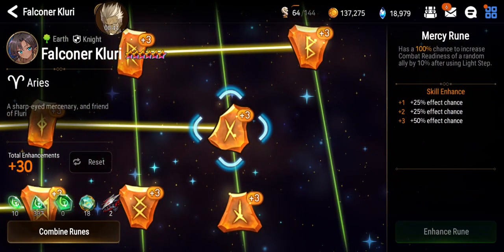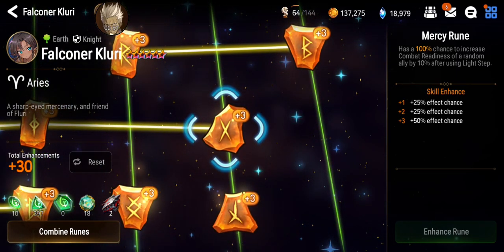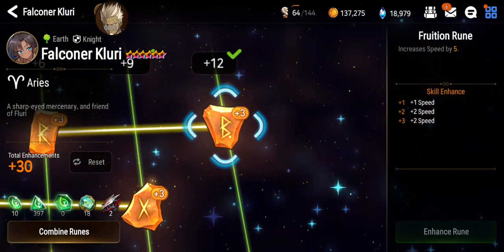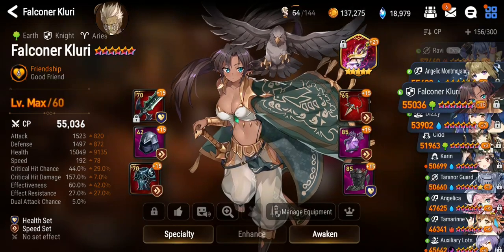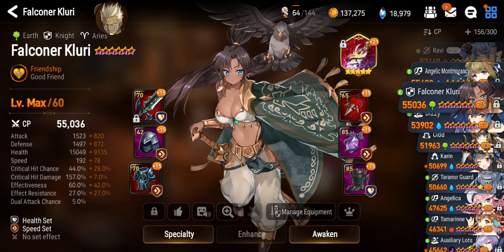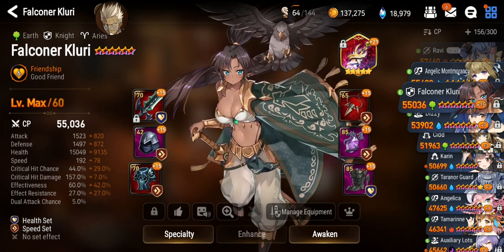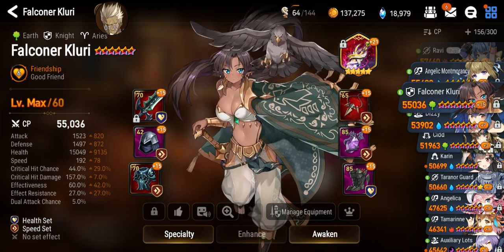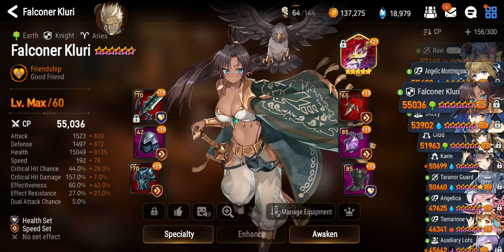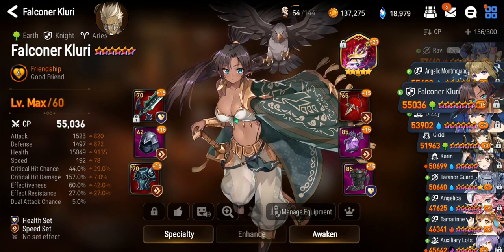Another reason why Flurry was good is that she is able to grant combat readiness to a random ally. She's a tank that grants combat readiness and she's able to grant a huge amount of combat readiness to herself as well. Her base speed isn't very low either — calculating it out, it comes to 114, which is the same speed as SC Ruzit, and also Iciria. So yeah, she's pretty fast.